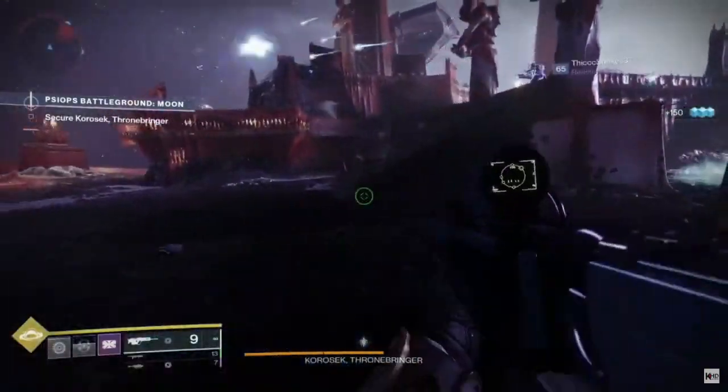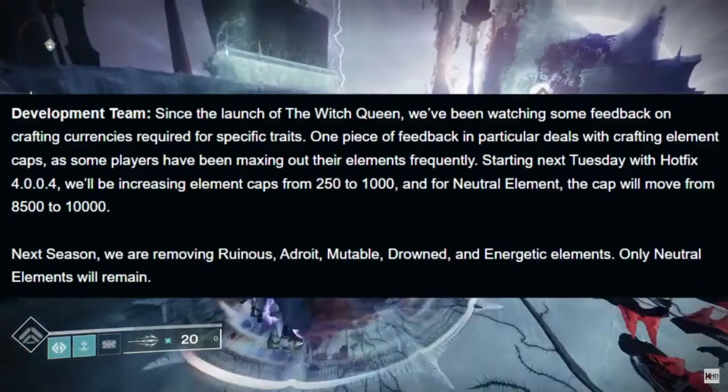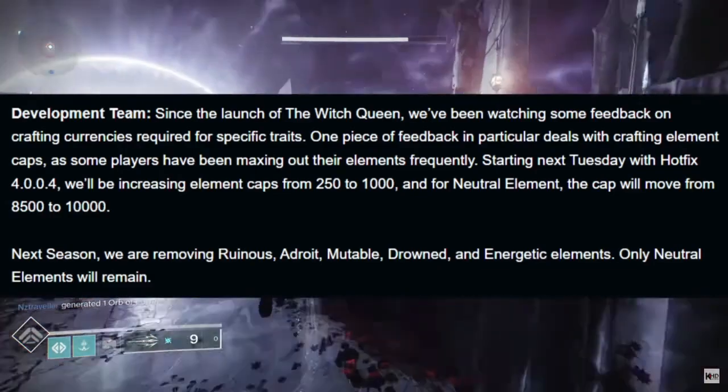What's gonna happen is that the next hotfix, the Tuesday upcoming — this Tuesday's hotfix, 4.0.0.4 — what they're gonna be doing is they're gonna be increasing the element caps from 250 to 1,000. And for neutral element, the cap will go from 8,500 to 10,000.